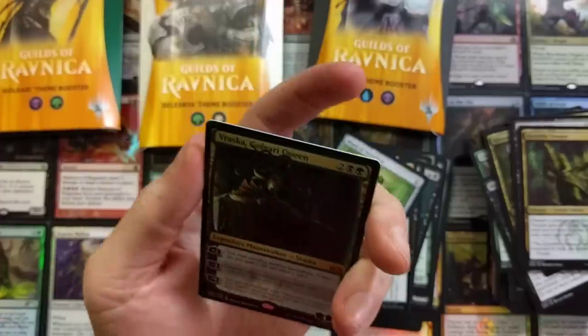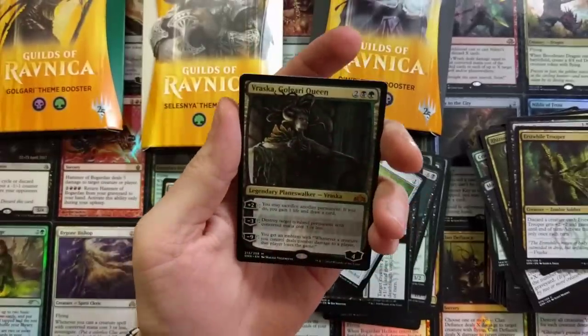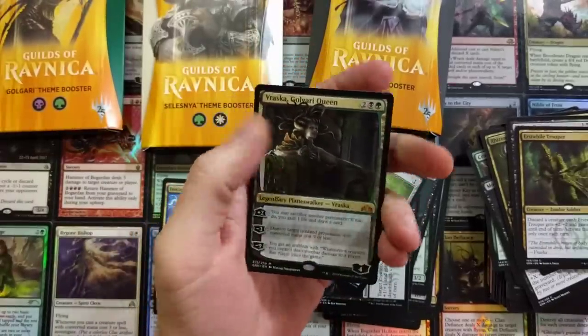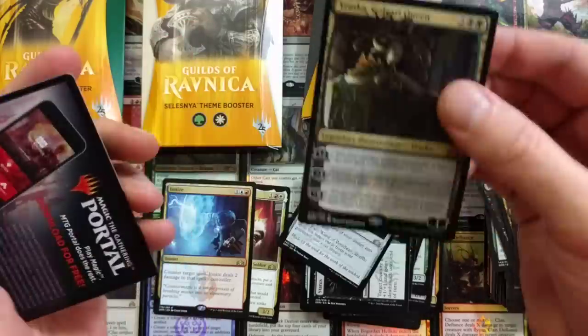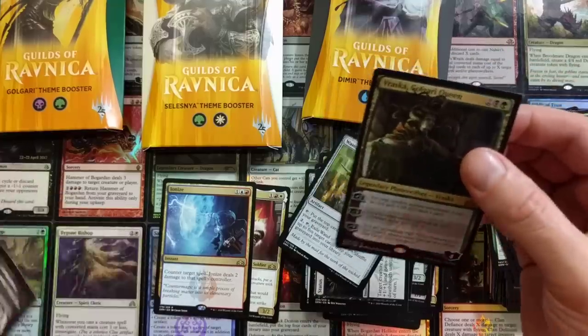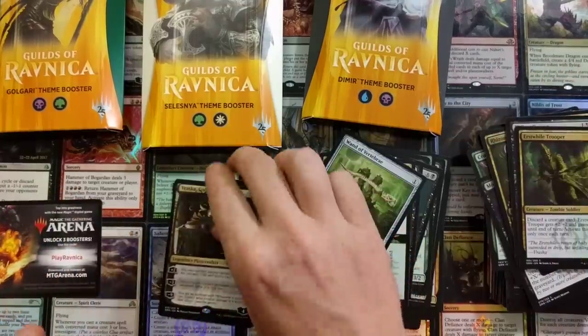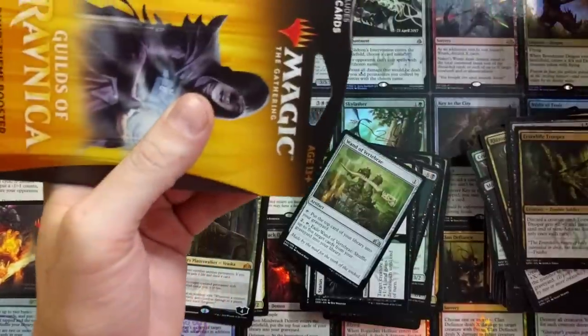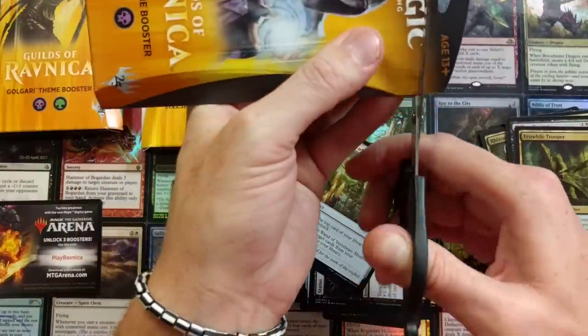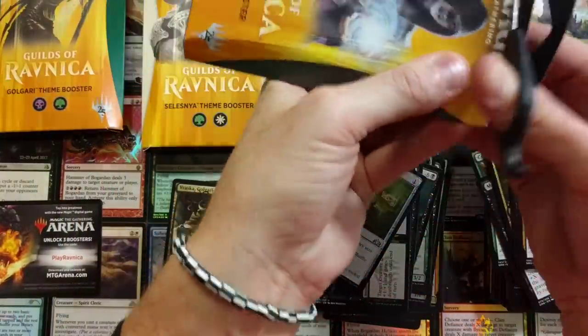Boom! Hits them with the Golgari Queen — Vraska! No way. Was it 14 commons and then we hit a mythic? Wow, that is pretty nifty, that is pretty neat, that is awesome. I'm loving it. Did not think I was going to pull that, honestly. I kind of forgot it was even in here. So there's that.